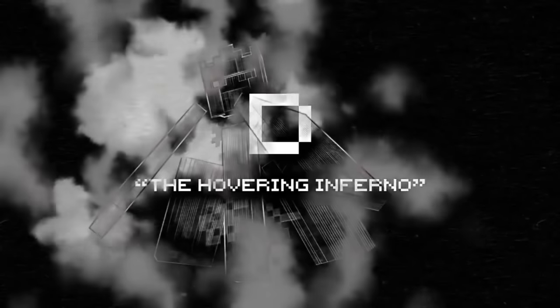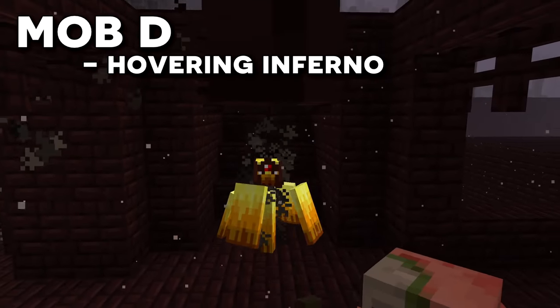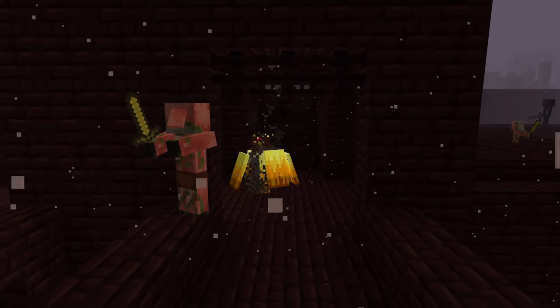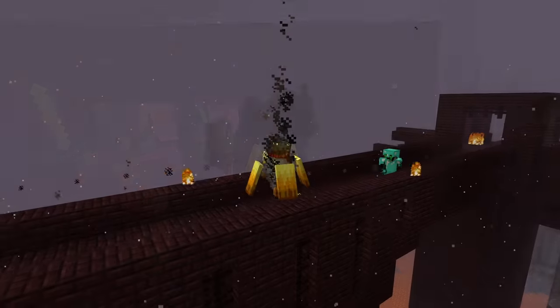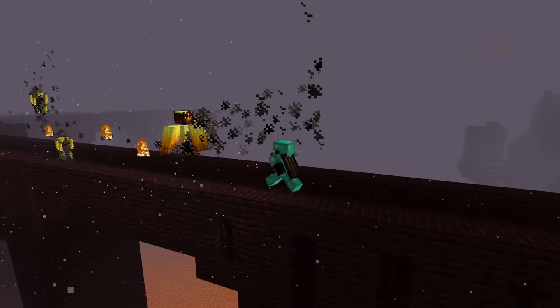Mob D was known as the Hovering Inferno and is a type of blaze. Looking at the visual, it looks like it was wearing a crown of some sort with a gem — maybe it was the king of blazes. Its body parts are used to defend itself from attacks, and it could attack players with a shockwave move, making it by far the most dangerous sounding mob of them all.